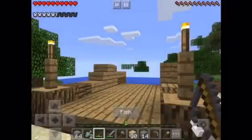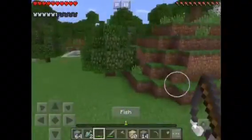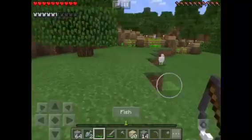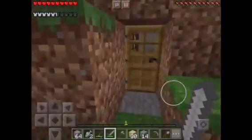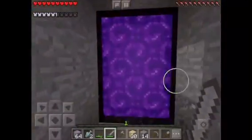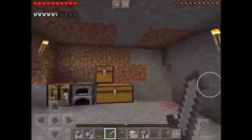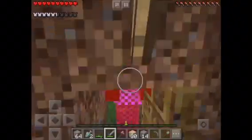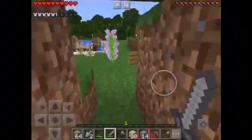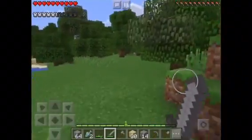Hi guys, I'm back for MCPE survival. Last time I was on here, something terrible happened off camera — look at my inventory. I made a nether portal and I died in lava, and I had my diamond pickaxe on me, which really frustrates me. I'm just so disappointed about it.